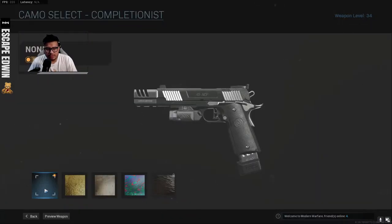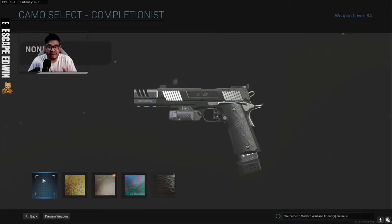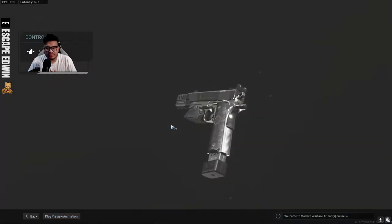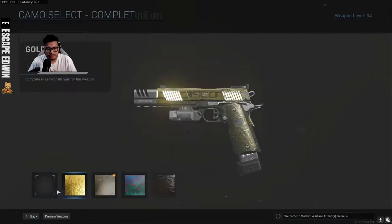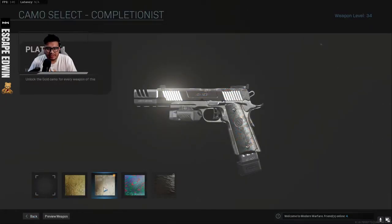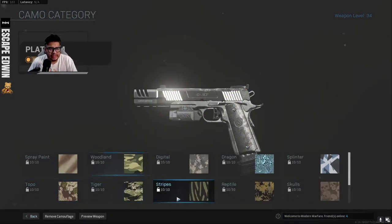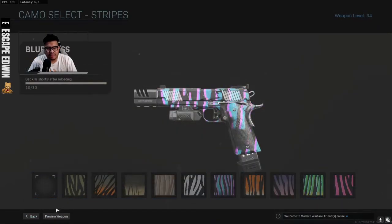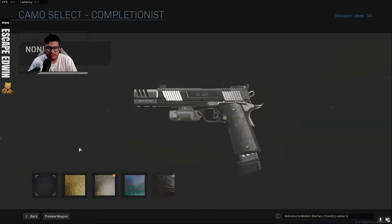Here's the regular one with nothing, here's gold, and here's platinum. What I'm saying is it looks very similar. Look — this is the platinum one. It's not as shiny, but in-game you're not really going to see if it's platinum or not. With gold or other camos you can tell, but when you get to completionist gold, it looks like the same thing. So I'll be rocking with no camo to show it off.